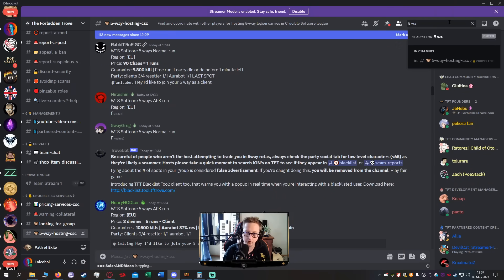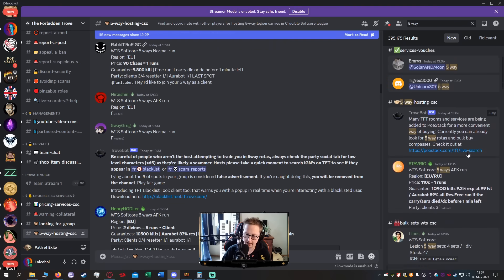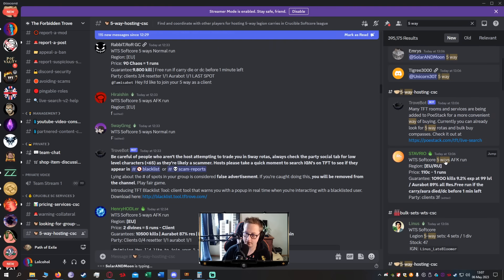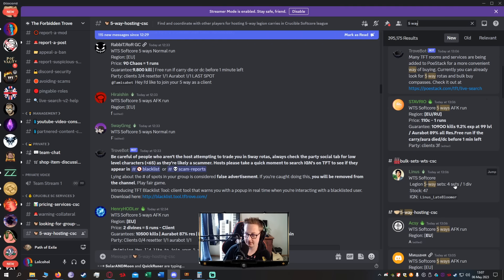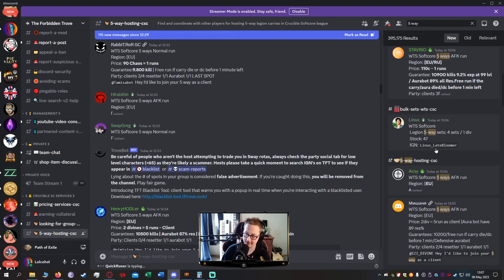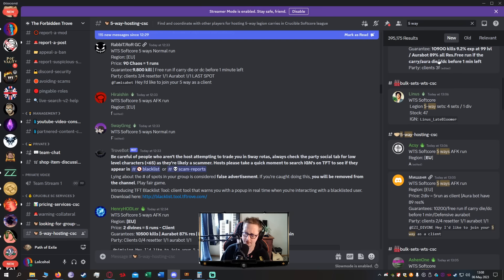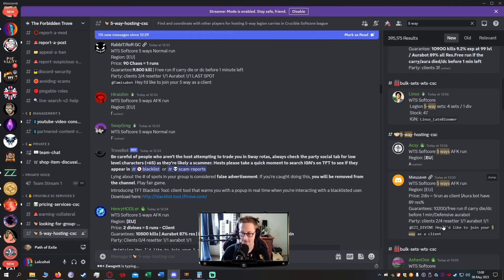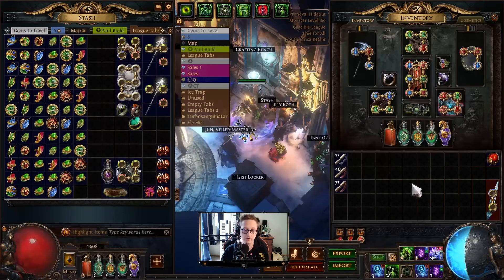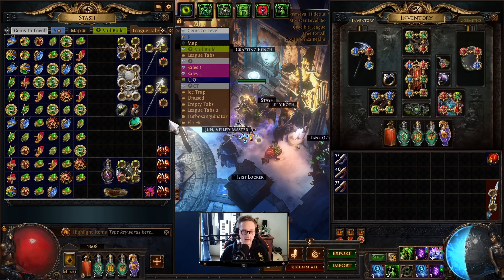So how do you find one? If you go on the Forbidden Trove and type in 'five way,' you should see something like this: 'Want to sell softcore five way AFK run, region EU, price 110c.' I prefer doing these in bulk - two div for five runs rather than 110c for one run. I recommend trying to find a run in your own region, as that comes down to ping and leveling up your gems.